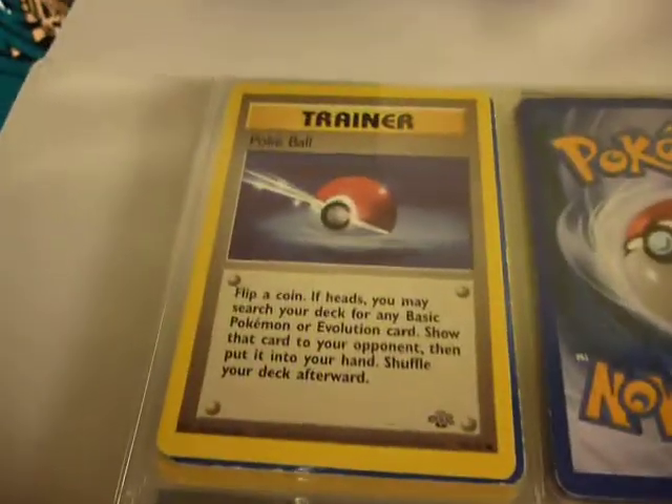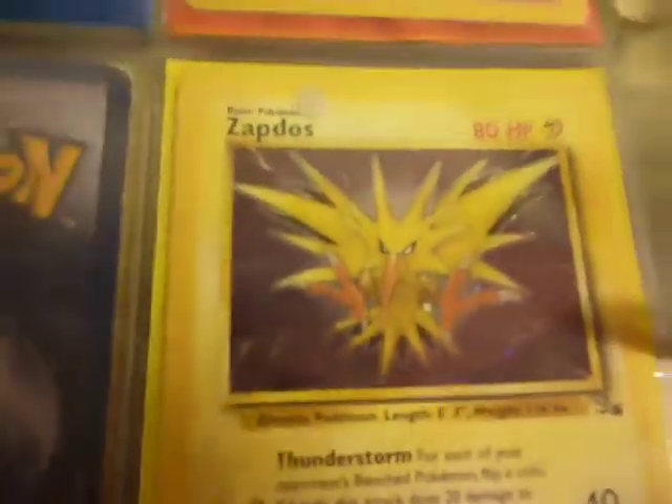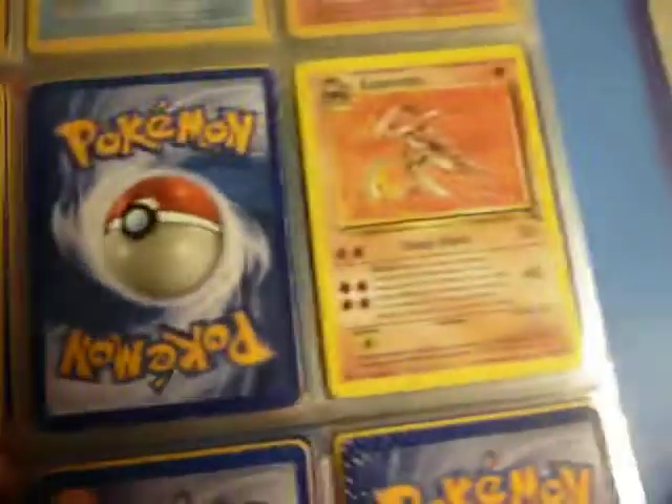I do actually have a complete set of Jungle commons as well, so I'm doing good on the commons for the Wizards of the Coast sets. Here we get into Fossil. I like this Zapdos holo — it's really quite wonderful. There are some of the rares I have, and I do have all of the uncommons and commons from Fossil. That's a great accomplishment to my collection, having pretty much all of the commons from all of the sets.